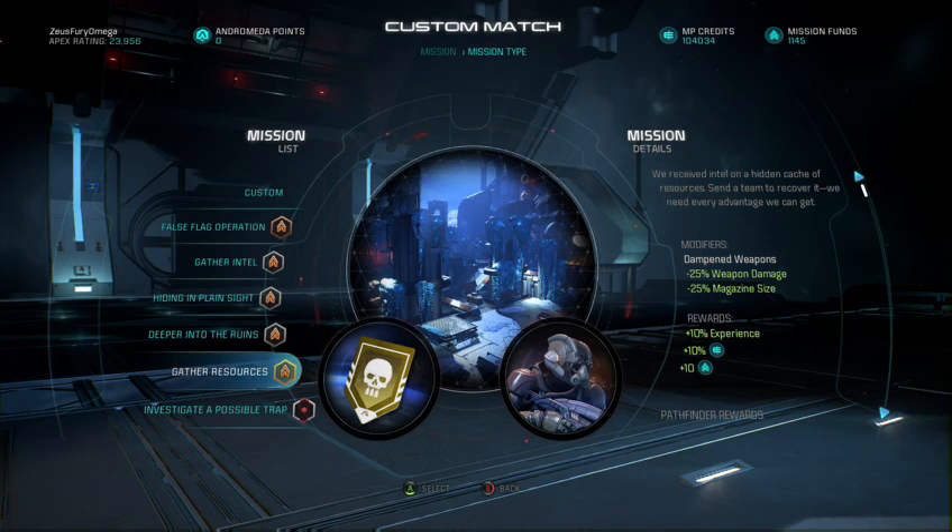Back at it again with another Apex daily mission. This is your operator Zeus Fear Omega reporting for duty. For today's daily mission: gather resources on Gold. We're starting off strong, that's a beautiful mission. Let's check out the details — we received Intel on a hidden cache of resources, send a team to recover it. We need every advantage we can get in this unforgiving galaxy of Andromeda.